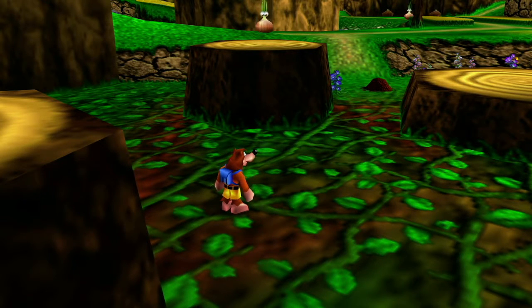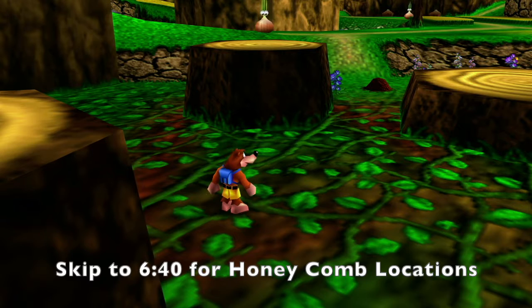Now I'm going to skip ahead and go right into Gruntilda's Lair. There should be an annotation on the screen telling you where to skip to if you want to skip the tutorial and just collect the six honeycombs — I'll show you where all six are. Four of them are easy to find, and two of them are a little bit hidden, so feel free to check that out if you want.